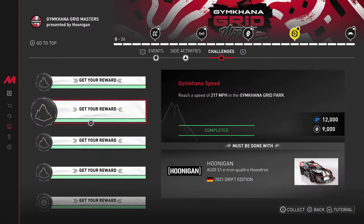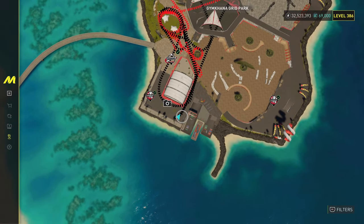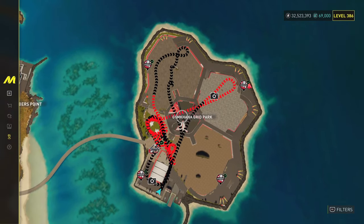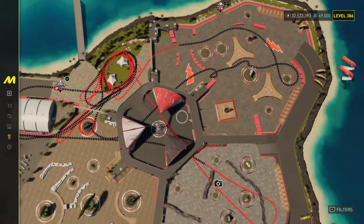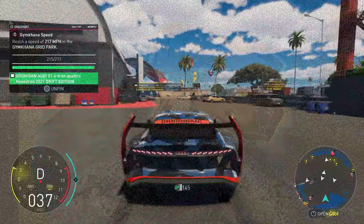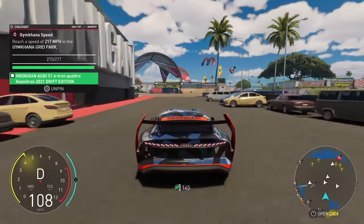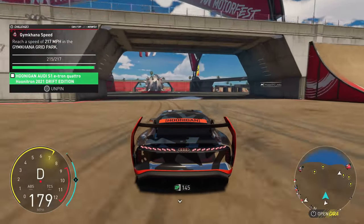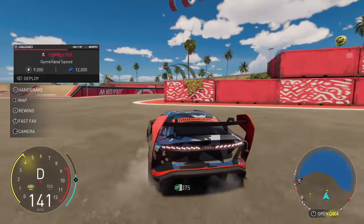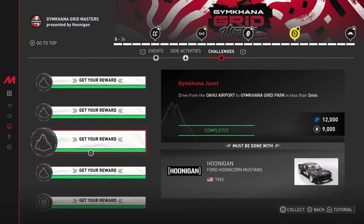Moving over to Gymkhana Speed: all you have to do is hit 217 miles an hour in the Gymkhana Grid Park. I'd recommend having your vehicle leveled up — most players probably have a maxed out drift car so hitting 217 mph with the Audi should be fairly simple. I'd also recommend spawning by the hangar so you have a straight shot to fly through the entire park to hit 217 mph.